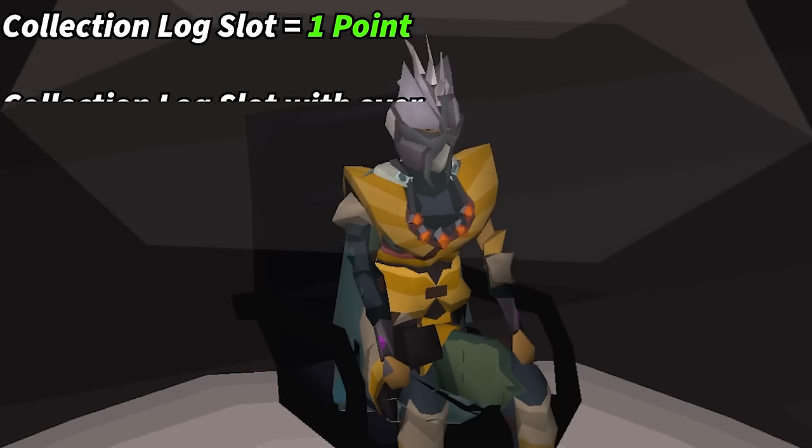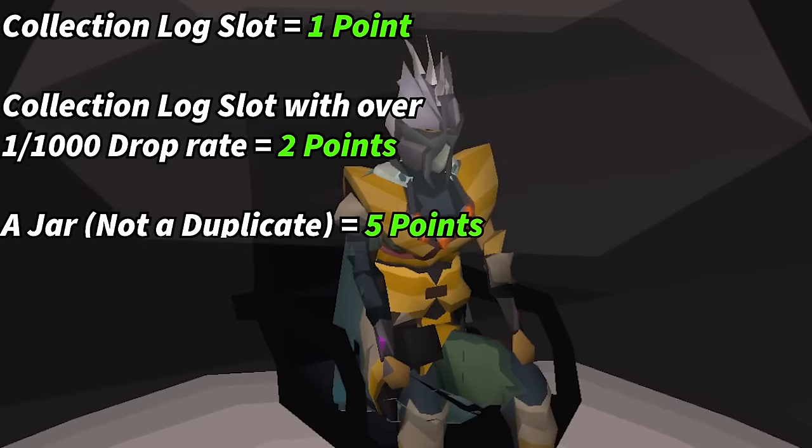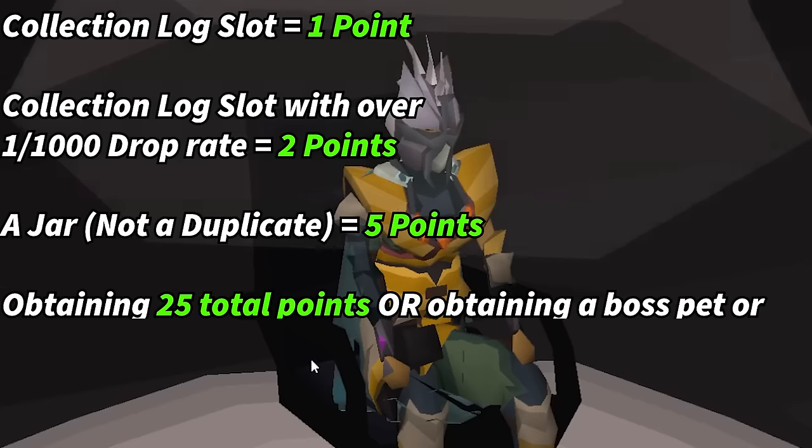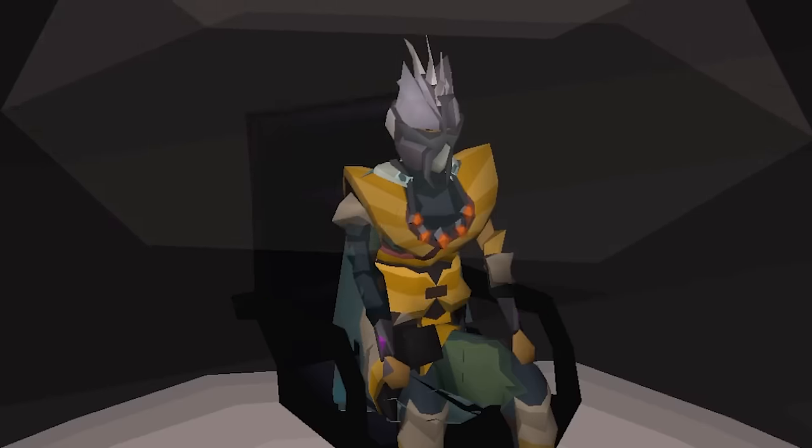The goal of today's video is to get either a pet or the Imbued Heart, and I'm implementing a point system: every collection log slot I get will be one point, any collection log slot over a drop rate of 1 in 1,000 will be two points, and if I get a collection log slot that is a jar, it will be five points. Getting a pet from a boss or the Imbued Heart will satisfy the video immediately. The overall goal is to get a pet, the Imbued Heart, or reach 25 points.